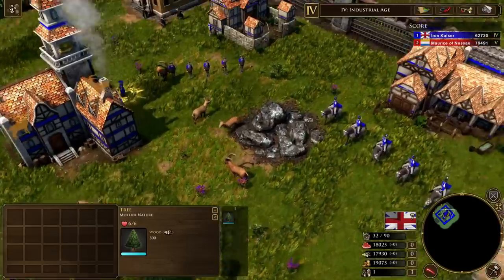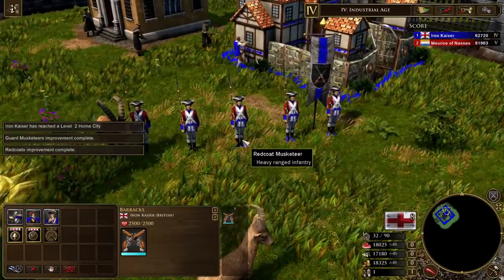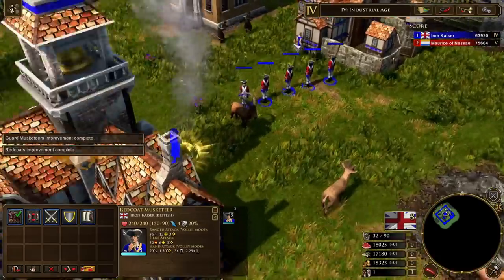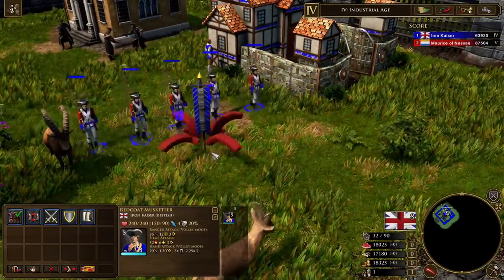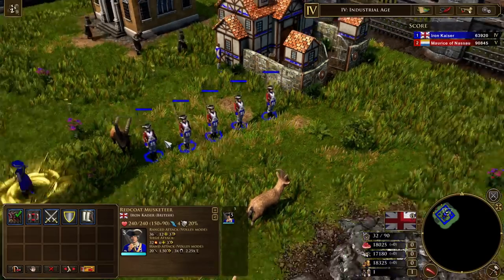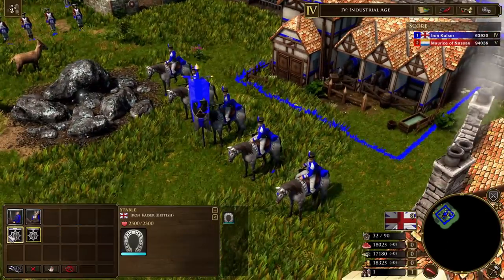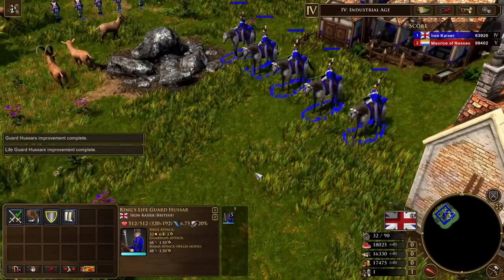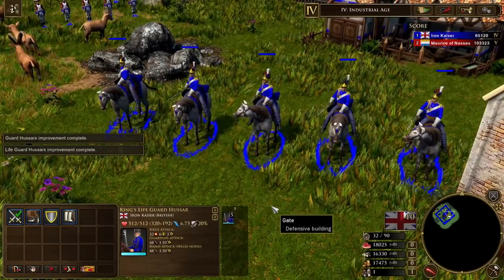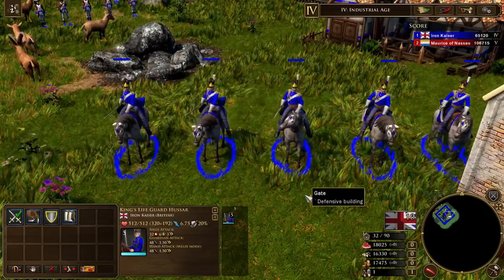The Royal Guard units for the British are the Redcoat Musketeer, which just look more redcoat than ever. Even as Team Blue, they still find a way to wear the redcoat while showing off the team colors, with thicker whiter bandoliers. They just look amazing. And then the Lifeguard Hussar is the other Royal Guard unit - the King's Lifeguard Hussar - British cavalry looking more British than ever. That is so cool.